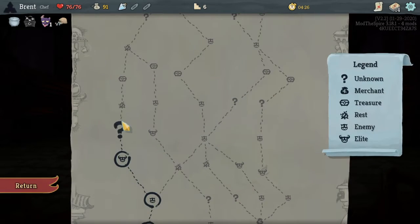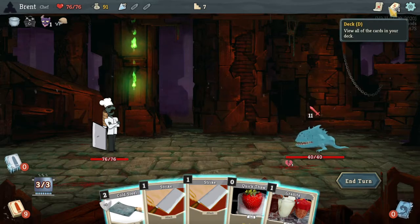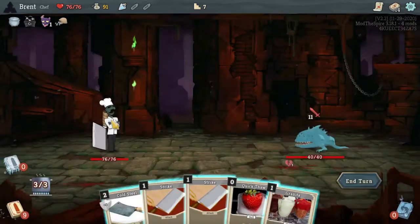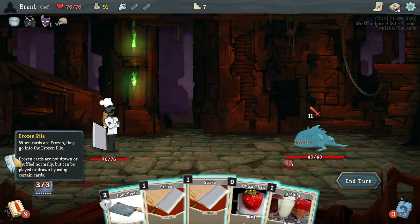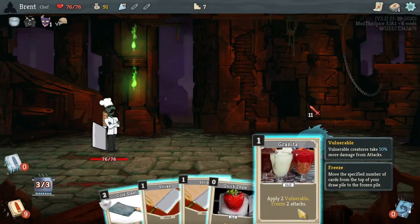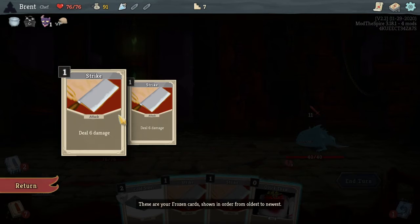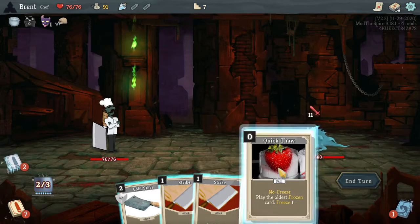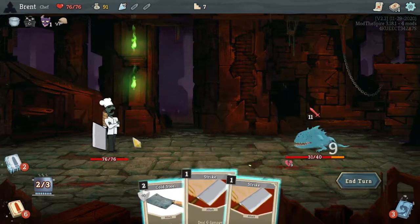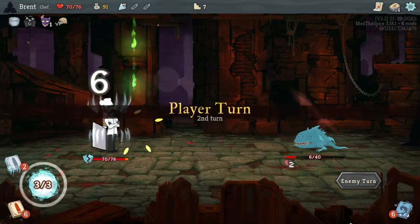I'm still trying to figure out the character. Where are the ingredients? The recipes? I still so confused but I'm figuring it out. So we want to freeze it — freeze two attacks. You don't get to pick, it just picks two randomly. Interesting. Play the frozen one card — so it doesn't pick which ones you freeze, it just picks randomly.